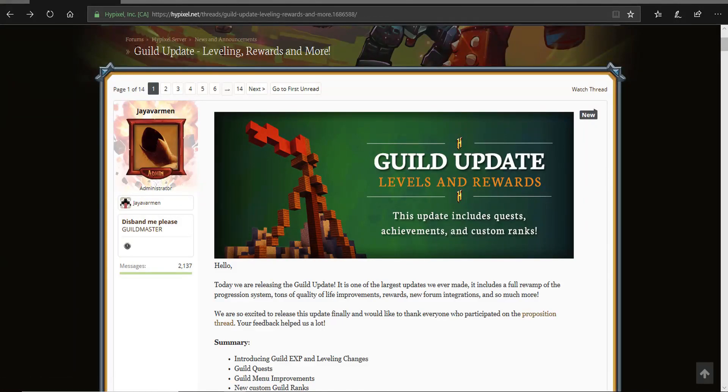Guys, look at this guild update - leveling rewards and more! I logged onto Hypixel and I was gonna see who was online. I saw the menu looked different, so I went to the guild shop and it said it was no longer a feature. Everything from the shop is now automatically unlocked on your guild.